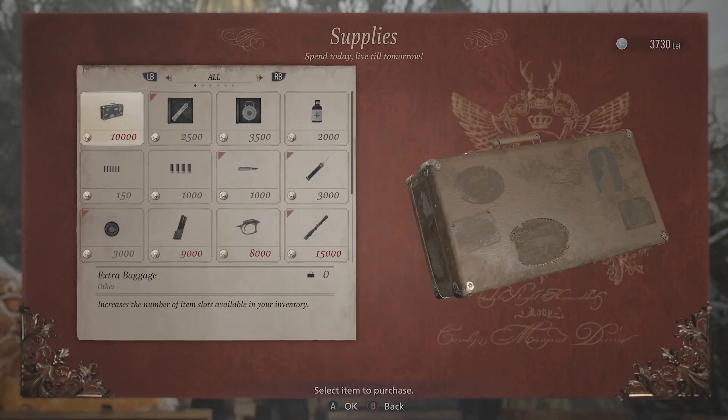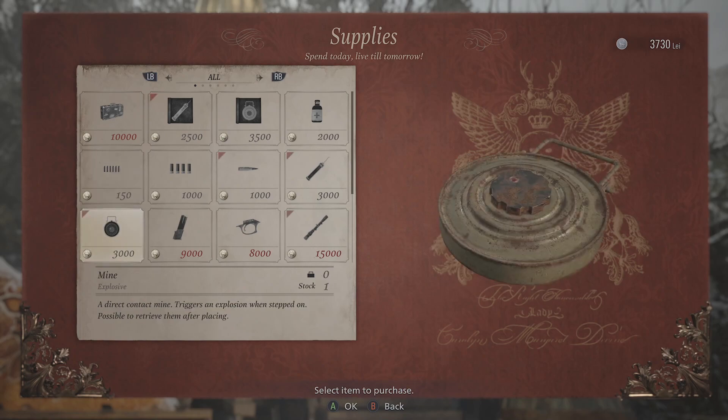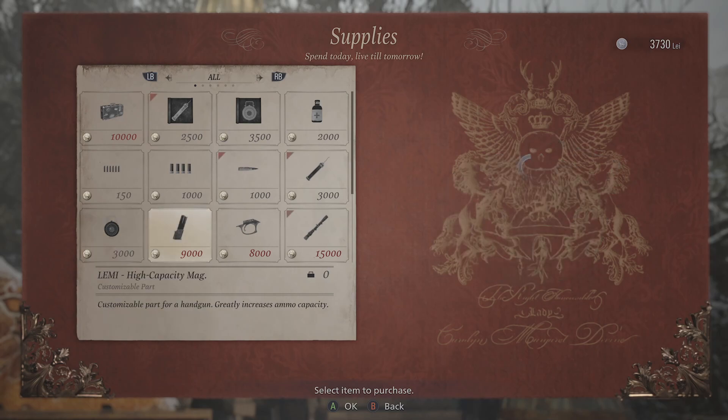The font is also a big problem in the Duke's shop. The choice of a thin italicized black font on a beige background makes it really difficult to read, even for someone with 20-20 vision.